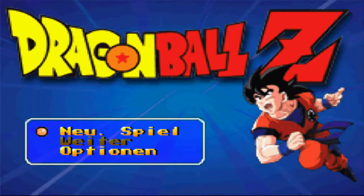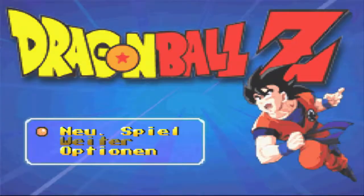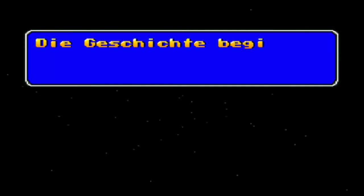Ich möchte kurz vorwegnehmen: Es gibt einen kleinen Cheat drin, und wenn ich den am Start des Spiels auslöse, gibt es eine schöne kleine Supersache. Der ist schon integriert. Den würde ich für Notfälle aufheben, weil das Spiel ist wirklich monströs schwer. Die anderen Teile sind etwas leichter und cooler - dieser hier ist echt hart.